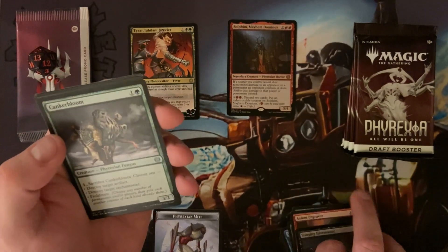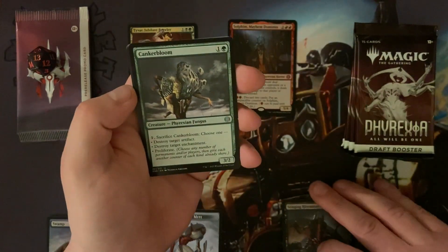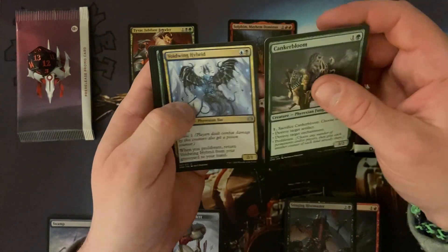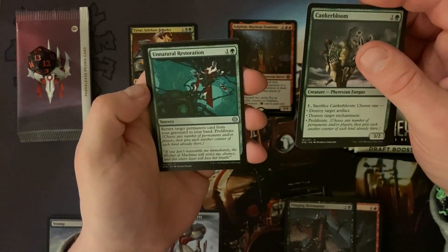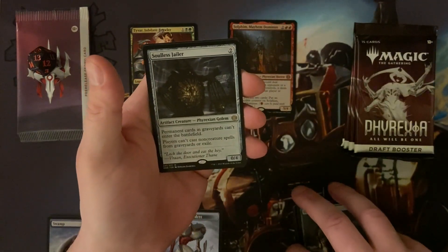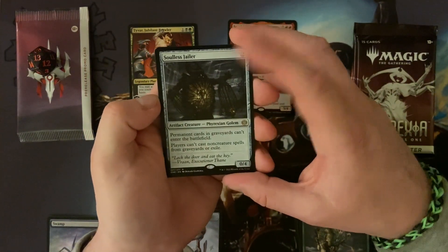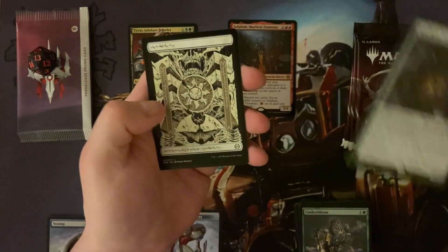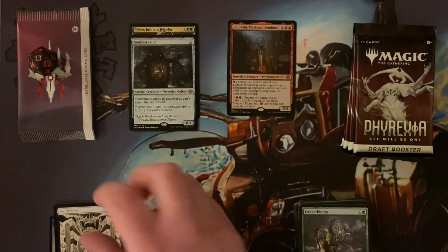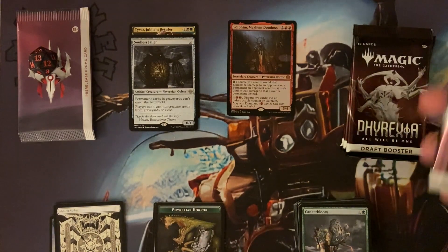We're into the uncommons now. We've got a Canker Bloom, a Voidwing Hybrid - not used to seeing that picture normally, you usually get it in that blue and white picture. An Unnatural Restoration and a Soulless Jailer - I do like the idea of this card, it seems quite good for shutting stuff down. And then a pretty Phyrexian land - very cool. Then we've got a Phyrexian Horror as our token with an advert on the back.